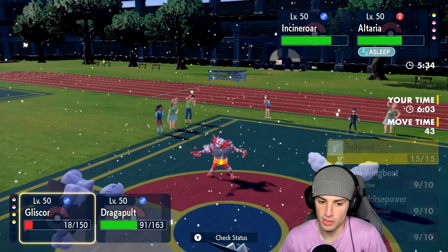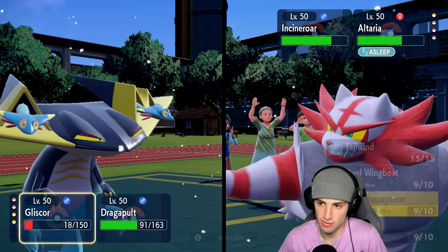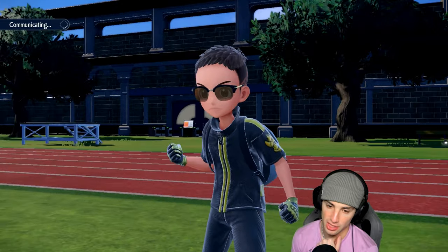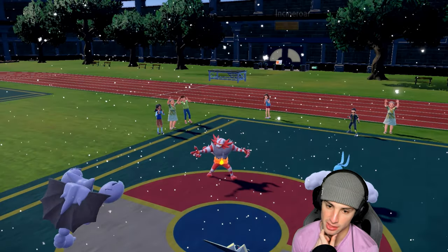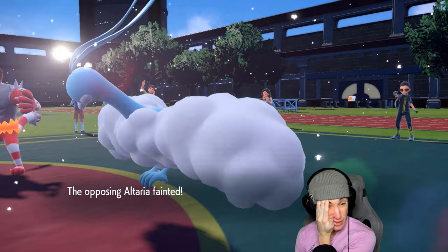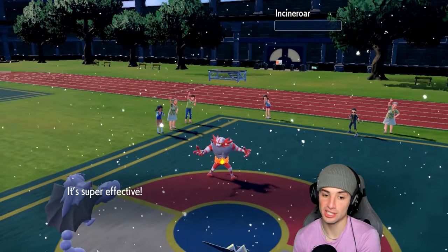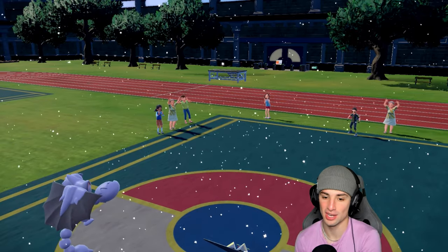From here I launch high horsepower and go for dragon darts. Gliscor is minus one but I still like it. Dragon darts do great damage and as long as high horsepower can still KO — let's go! That's a huge turn. We needed to get out Dragapult and Dragapult was our key Pokemon.